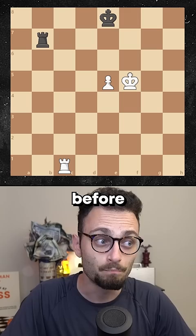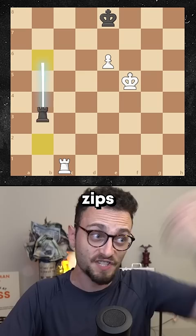But in this position, black has a secret trick called the Philidor Defense. Before the pawn crosses the sixth rank, black has to go here. This prevents the white king from going forward, and the second the pawn moves up, the rook zips around to the other side.